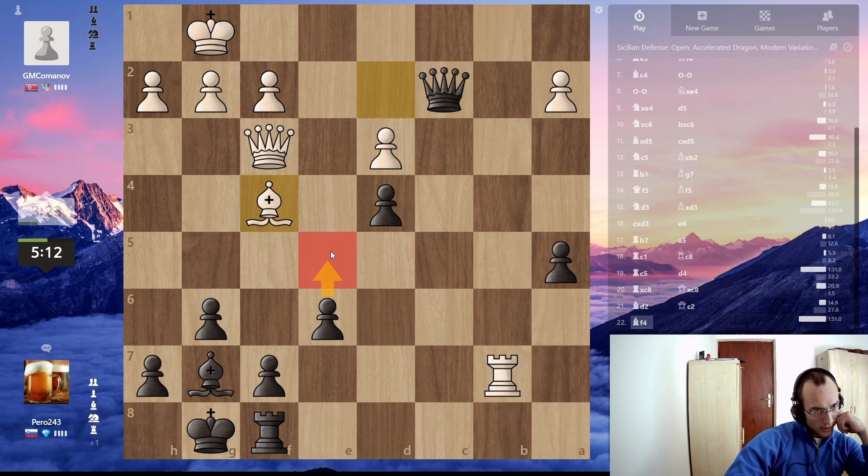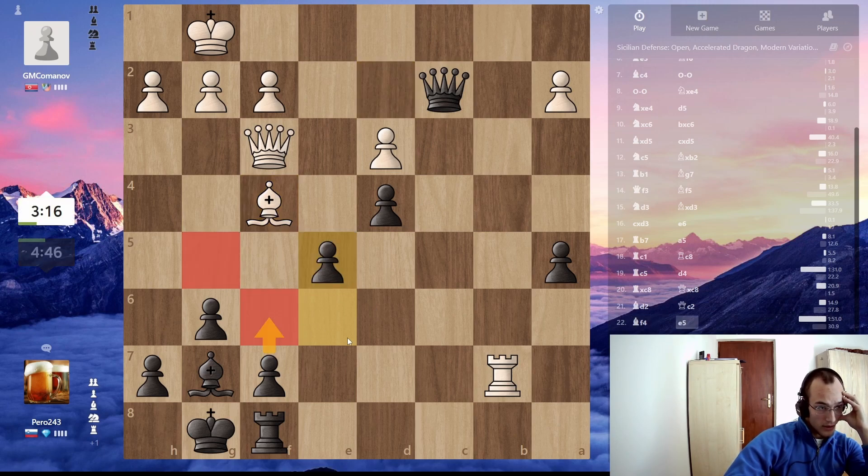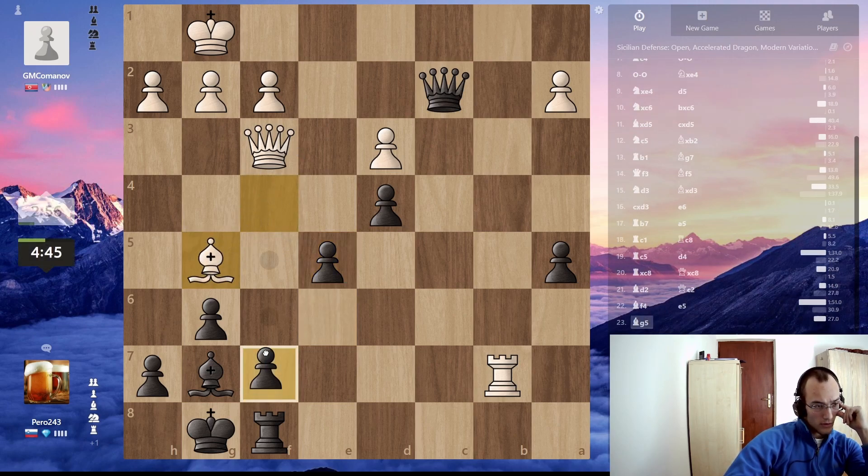Now what if I go here or take the pawn. So if I go here, he goes here, then I can go f6. He takes my bishop with check, I just take. This pawn is defended. So I think I'm gonna do that. Let's go here. He only has this square and then I go f6. If he moves then back rank. I am weakening my king, but I think I'm winning a piece here. Maybe he has some option to save himself, but I don't see it.